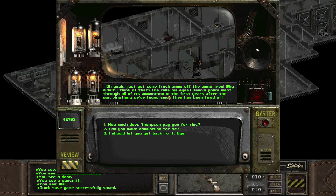These guys take great care in keeping not only the lives of their militia members but also the physical integrity of them. "Why not just use fresh ammo?" Just get some fresh ammo off the ammo tree! "Reno's police went through all its ammunition in the first years after the war. Anything we've found since then has been fired off over the last 10 years of civil war. It's hard enough getting a working gun anymore, let alone ammo. We buy what we can from prospectors and caravans, but we've still got to make every bullet count."